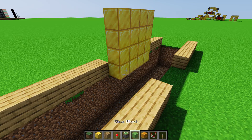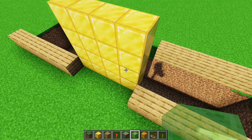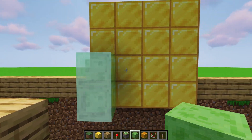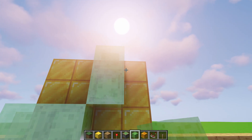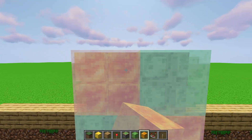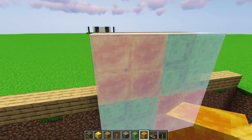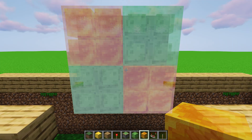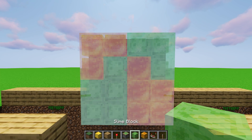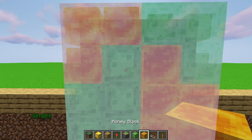Next, we want to place slime and honey blocks on the inside of the door. On the inside, we place slime and honey blocks in a checkerboard pattern where we do 2x2, then another 2x2, making sure that they are alternating slime and honey. This keeps the symmetry and makes sure that the pistons aren't trying to pull or push too many blocks.